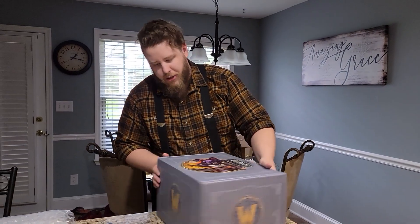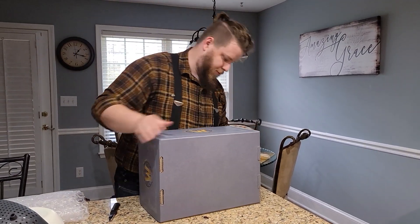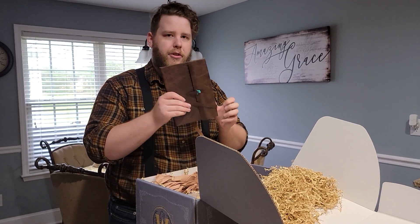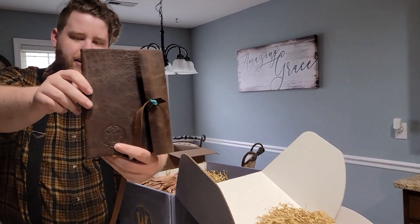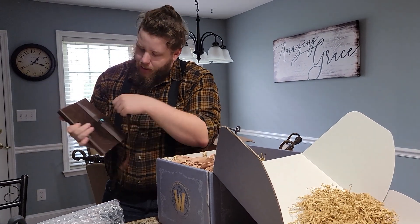So this is what they actually sent me. Let's see what's inside. We got a leather-bound journal. It smells like real leather. It's got pages and stuff, dude. It's got this dragon logo on the front, but it doesn't look too World of Warcraft, so I wouldn't be too cringe to write in it in public.